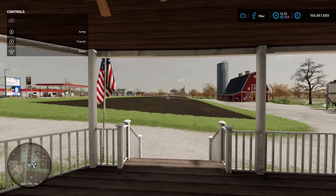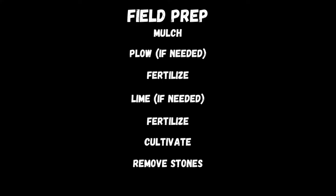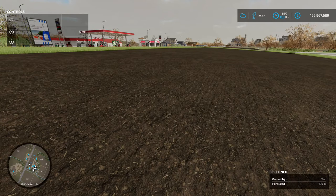The next thing is our field here — we've got it fully prepped. That's been mulched, plowed, fertilized, limed, fertilized again, cultivated, and then all the stones removed. That's how I do it and I find it the best for getting the most out of your field. As you can see in the bottom right hand corner we've got 100% fertilization, but that's just how I do it — you do what you want to do.